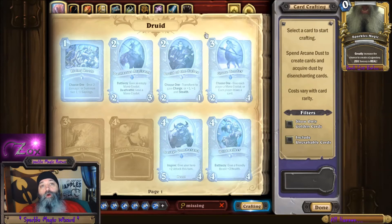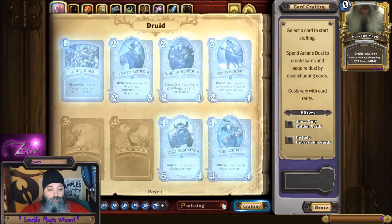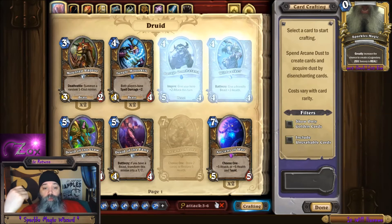So to recap, you can search by attack, health, mana, owned, extras, goldens, missing, new. You can also search with ranges — for example, if you want minions with attacks between three and six, you can filter to show only cards with at least three attack, then narrow it to three to six instead of three plus. You can do it that way too.